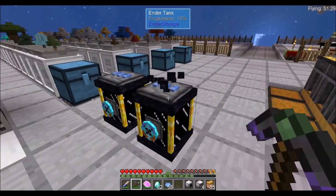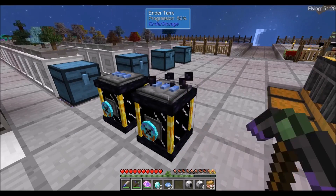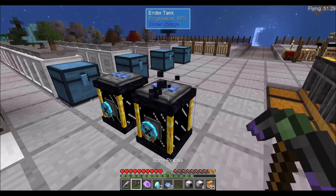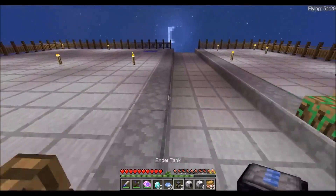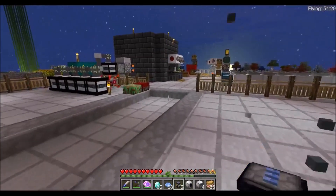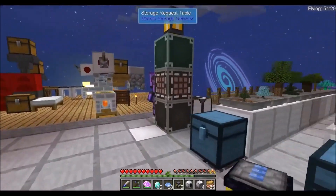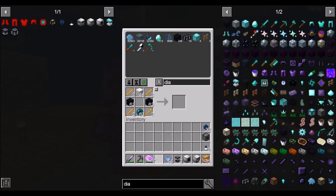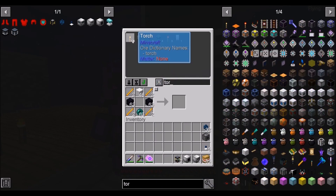We're going to break these tanks and set up our infinite water source first. I just set it up and it looks like we're going to need some torches, so let me grab some torches. We're going to need a block — we'll grab some white wool.